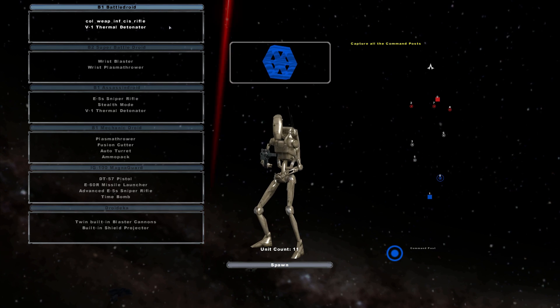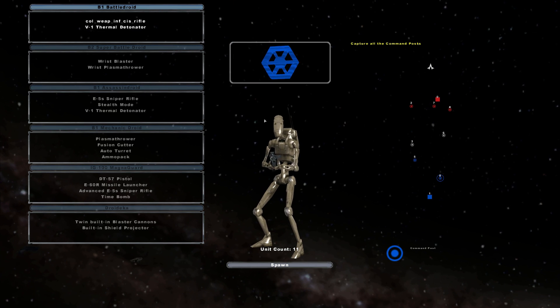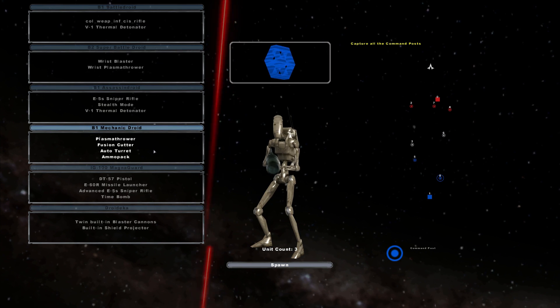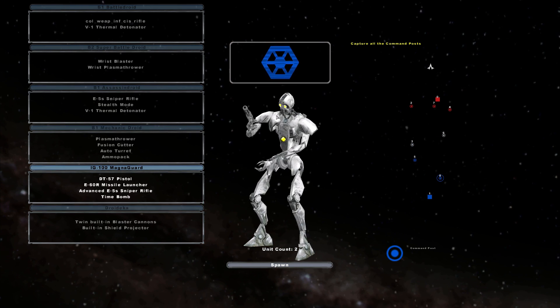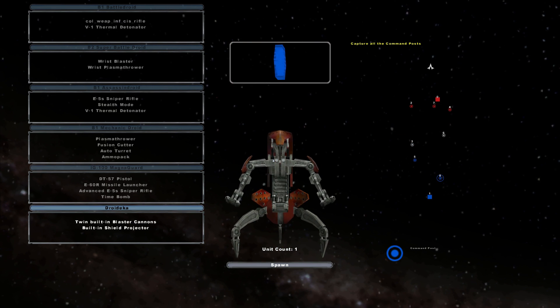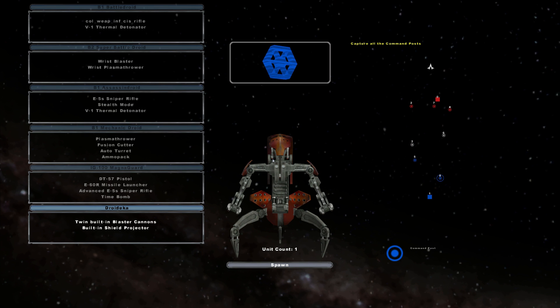On the CIS side, we got B1 Battle Droids — they are very, very basic, which is kind of what they're supposed to be. Super Battle Droids, Assassin Droids, Mechanic Droids, Magna Guards with a cool custom paint job, and Droidicas. I'm going to be restarting the match because I don't want to miss anything.